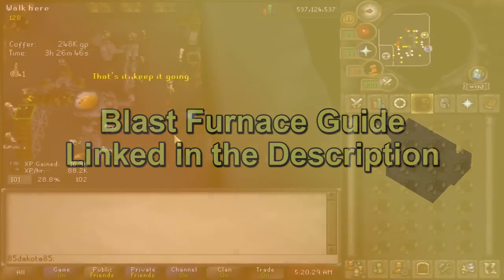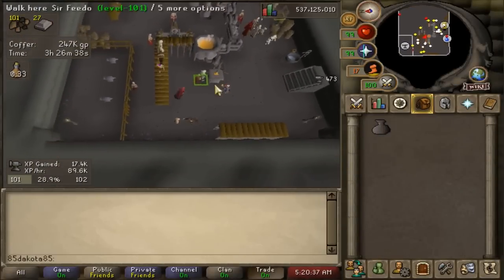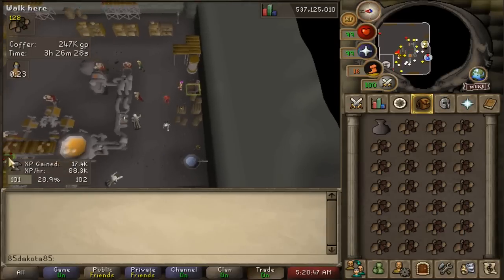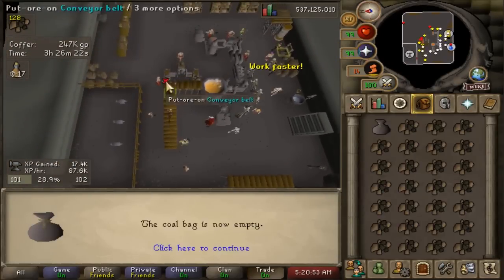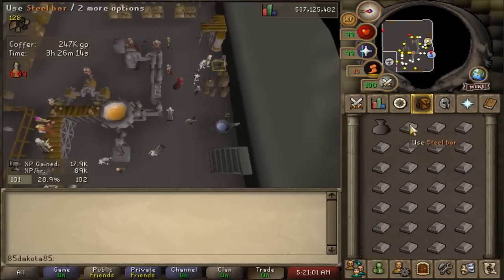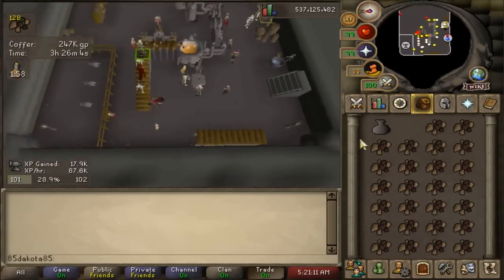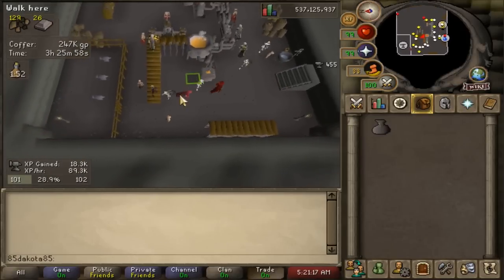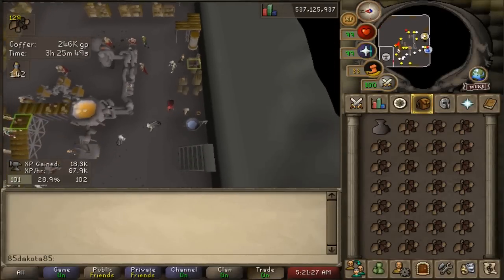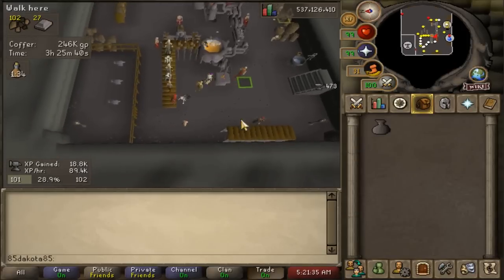Now that you have 30 plus smithing, a coal bag, and some coal, you're just going to need to buy some iron ore and some stamina potions. You should use seven to eight stamina potions per hour. It's also worth noting that the graceful outfit will help you out a lot with run energy. Graceful does take a long time to get - it takes even longer than the coal bag - so I'm not going to tell you that you have to go do this before you get started at blast furnace. Anytime that you're getting tired of blast furnace and you want to change up your grind a little bit though, I would go run some rooftop laps and start working on that outfit. Be careful not to spend all of your coins on supplies as you're going to have to spend some money at the blast furnace - up to 84k GP an hour.